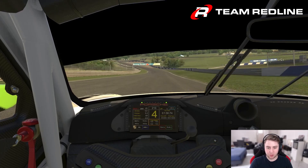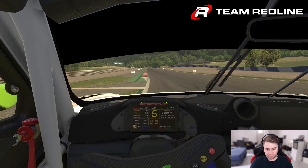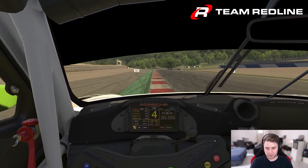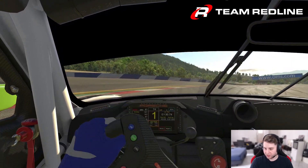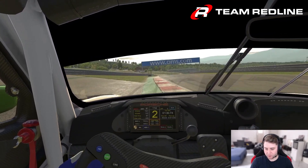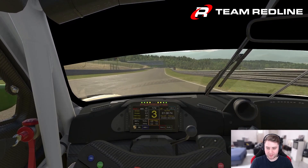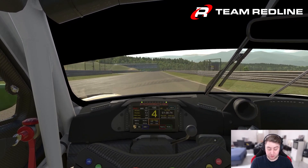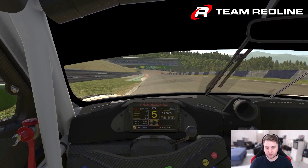The hill is probably the prime overtake spot on the whole track, along with the hairpin. We reach around 230, look for the 100m marker, downshift to first gear and try to hit the apex curb. Then on the exit, use all of the curb — even the yellow part if needed.